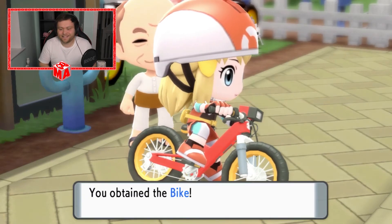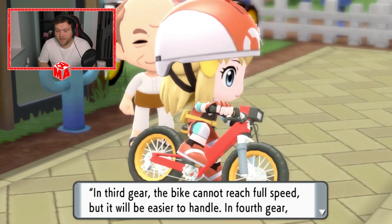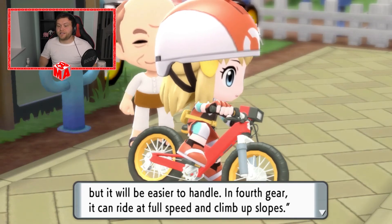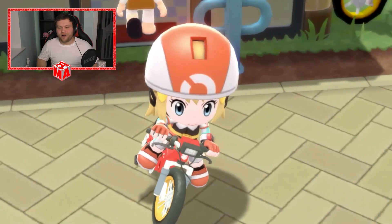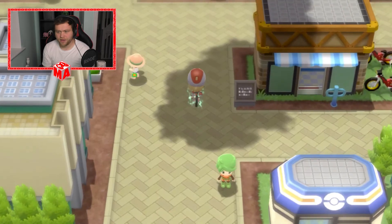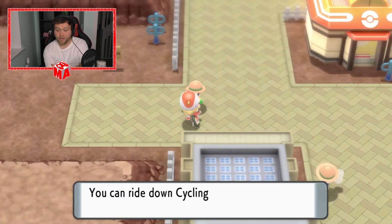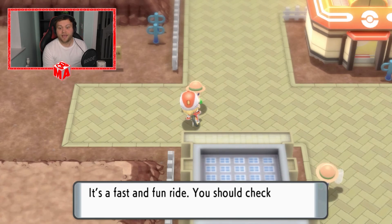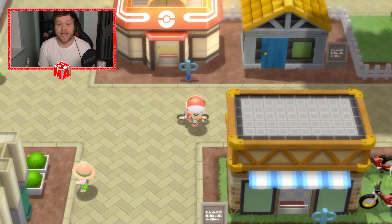We've got a bike — happy days! It's the latest model. Press B button to shift gears. In third gear, the bike cannot reach full speed but it will be easier to handle. In fourth gear, it can ride at full speed and climb up slopes. Your bike can take you through all sorts of towns, roads and routes. I think we go south — we'll be able to go into that cave and do that jump. Oh, there's a lot of things opening up. We can go speedy or slow. You can ride down Cycling Road and end up in Hearthome City. It wants us to go south, but I've just seen the time — we've been going for ages. That's going to have to be next episode. If you guys enjoyed this one, hit a massive thumbs up and make sure you subscribe to the channel. Thanks for watching and I'll see you in the next one.